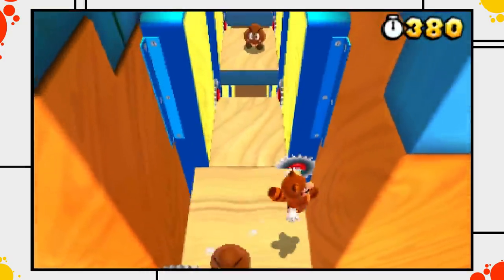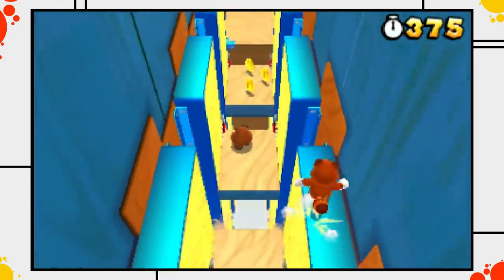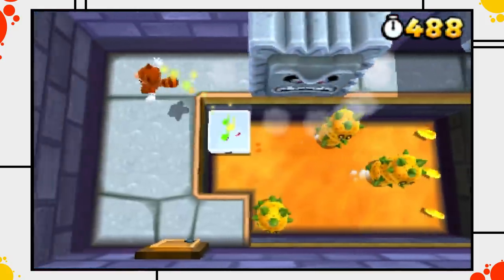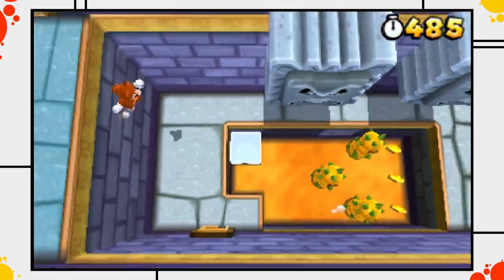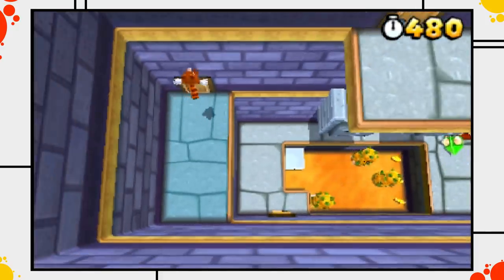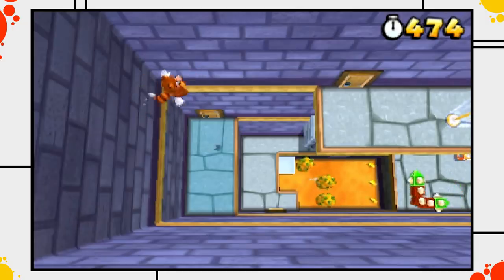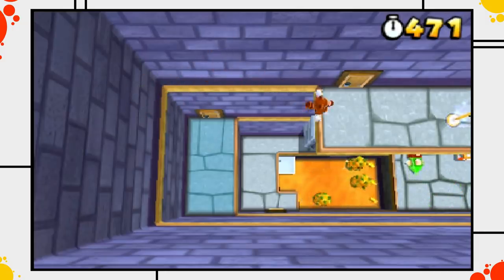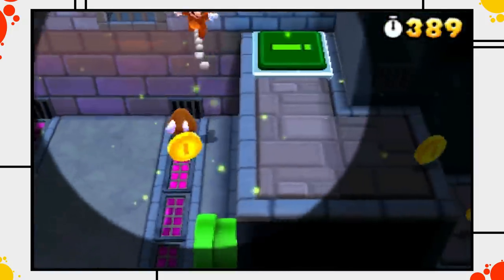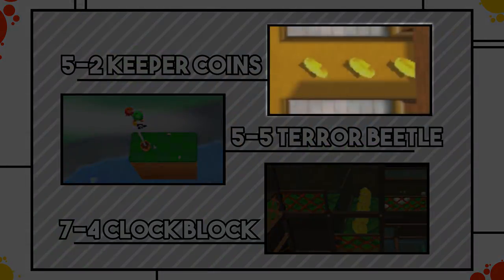Finally there is one more trick that comes in handy when dodging all the shiny troublemakers: the tanuki wall jump. Wall jumping while wearing a tanuki suit is incredibly powerful in 3D Land — it allows us to skip tons of obstacles in the game, and sometimes we are even able to sequence break complete stages because of the incredible height we are able to obtain by wall jumping into a tanuki flutter. Okay, so those are the basics. Next let's take a look at the doorkeeper coins in 5-2.